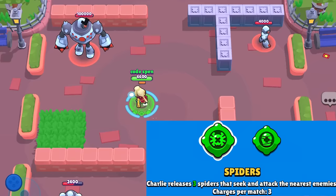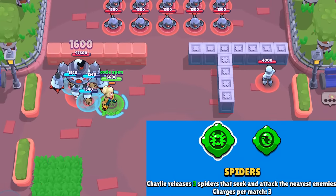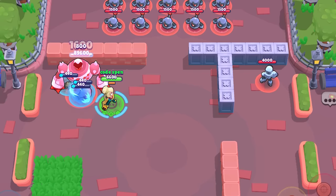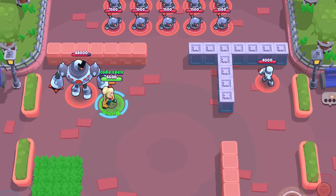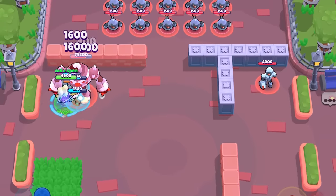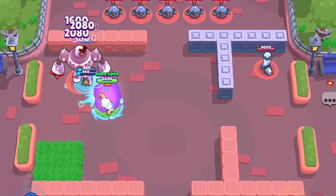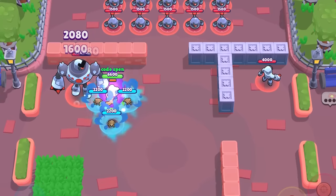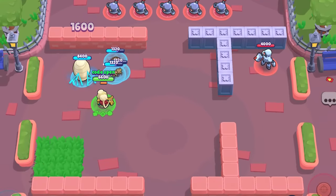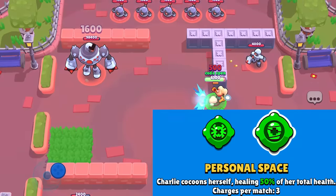Charlie's first gadget is called Spiders. Upon activation, three spiders will spawn on top of Charlie and chase down the nearest opponent. They have a swipe attack that deals around 800 damage per swipe, which is pretty decent. The main thing is there are three of them with 2200 HP, so it's really good for wasting the opponent's ammo. It'll be especially good against sharpshooters when you're up close, so this gadget is probably the better one.